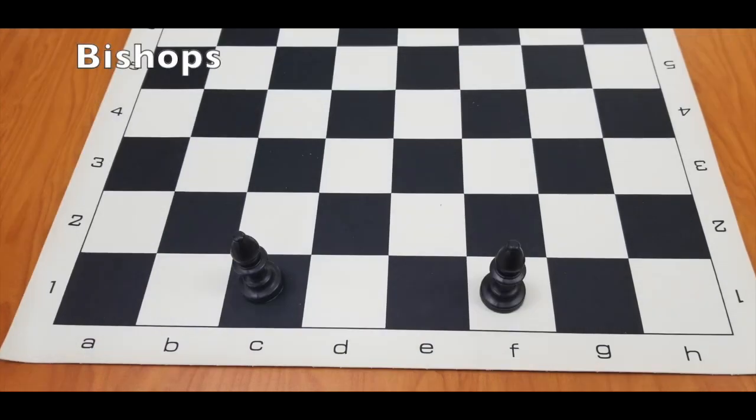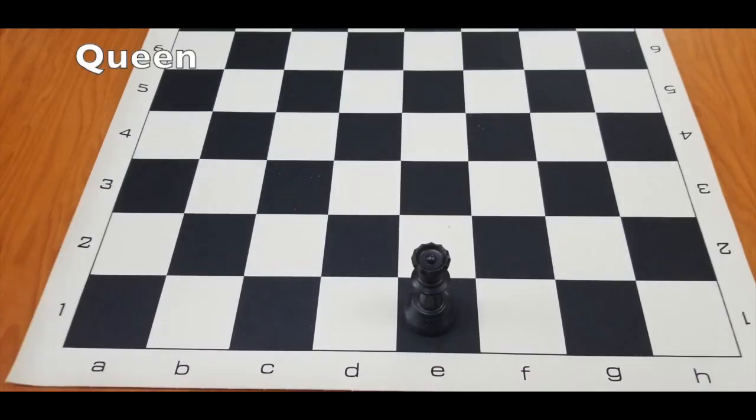Bishops can move infinitely diagonally, and they will always stay on the same color. You start the game with one queen, but can get up to two queens. The queen may move infinite spaces vertically, horizontally, and diagonally.